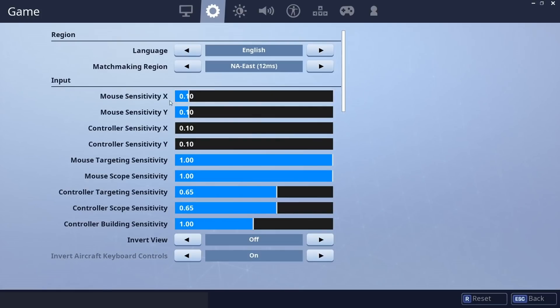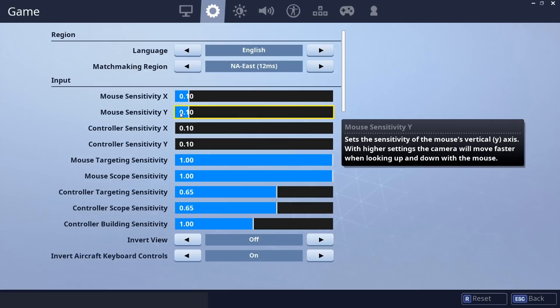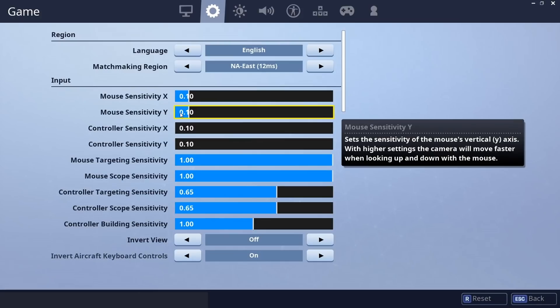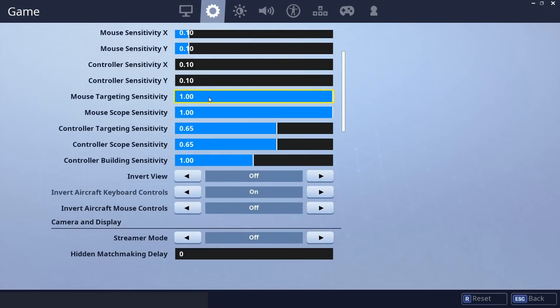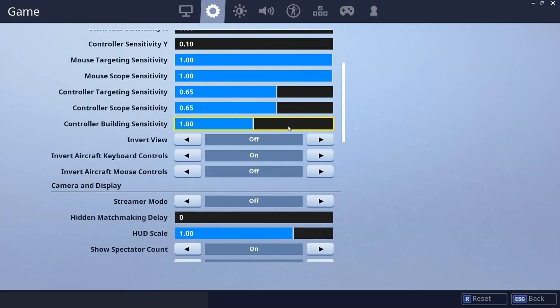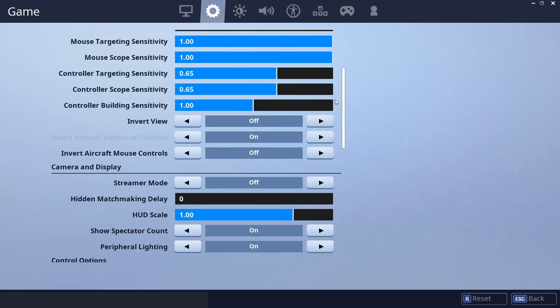I use 0.10, 0.10 with 800 DPI on my mouse. Some people say it's fast, but I enjoy that for quick shotgun flicks, faster builds, and sniper scopes. It's a little worse for long-range AR accuracy, but these are things you sacrifice if you want to be better close range and build faster. It's all subjective — whatever works for you and is most comfortable is what you should use, but these are just some of the things I prefer.